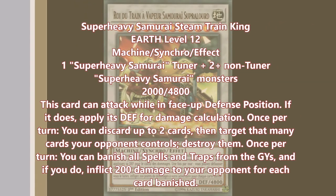To round off the Super Heavies in Battles of Legend: Light's Revenge, we do have the level 12 synchro Super Heavy Samurai Steam Train King — and these are the confirmed English names. It's a level 12 synchro that requires one Super Heavy Samurai tuner and two non-tuners. Which is kind of sad, because if it would have just said one or more non-tuner Super Heavy Samurai monsters, this would have been as easy to summon as a Thief and a Trumpeter. I get why they put the two or more clause — because this guy has 4,800 defense — being able to summon that off of two monsters kind of would have been a bit broken.